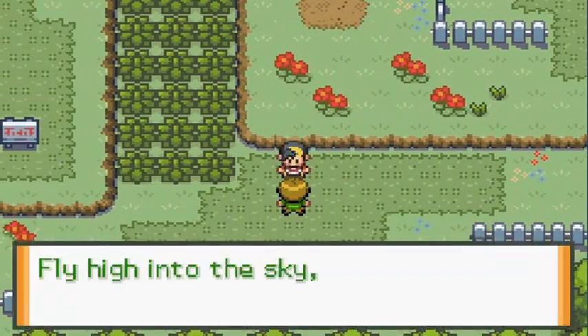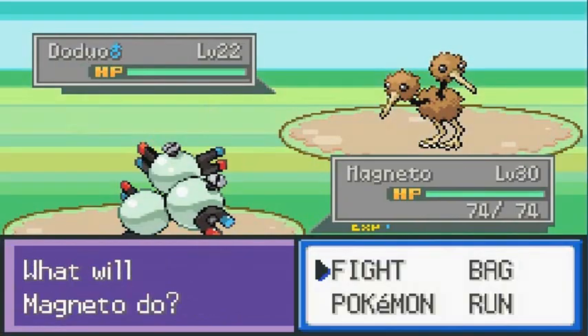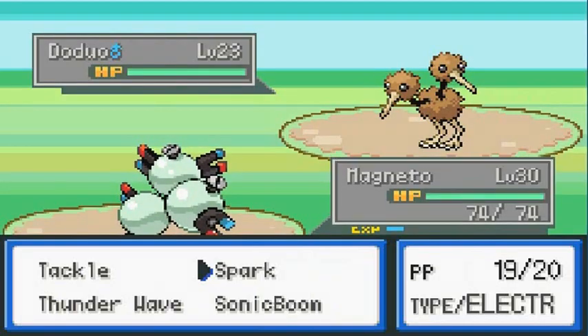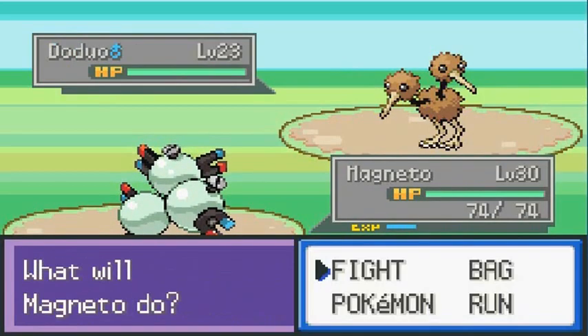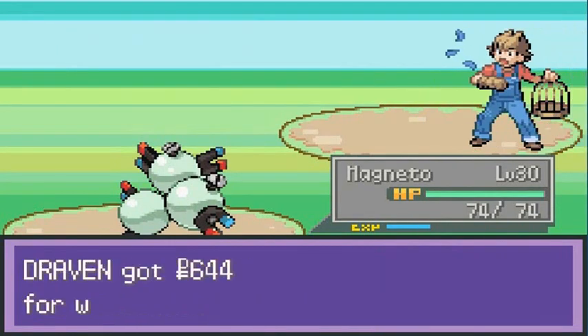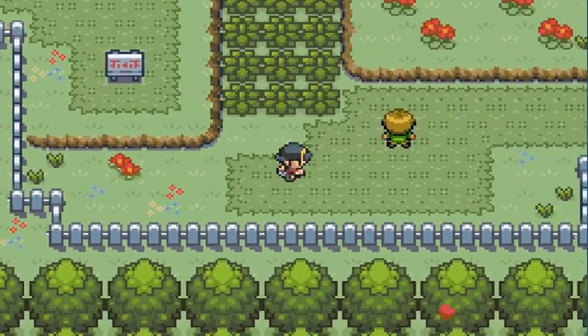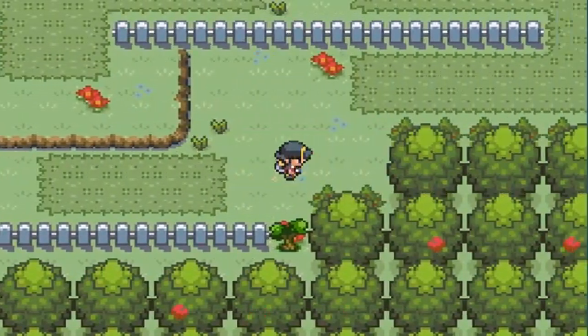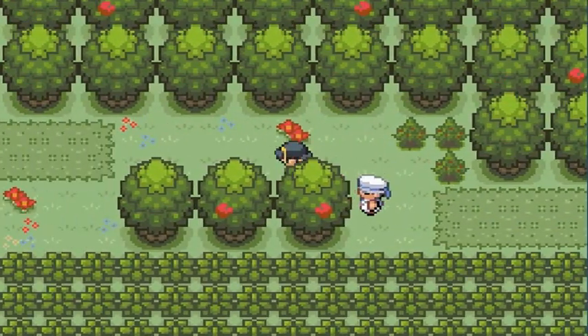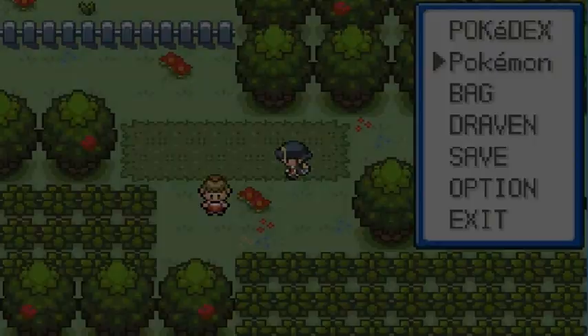Let's go ahead and battle this guy. He says 'fly high into the sky my beloved bird Pokemon,' so obviously he has bird type Pokemon. Let's just use Spark — destroy everybody with Sparks, Sparks, Sparks! There we go. Magneton is a Steel and Electric type Pokemon, which is a very good combo. It won't evolve into Magnezone since this is Generation 3.